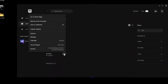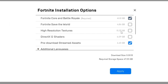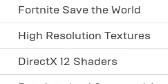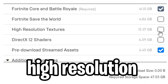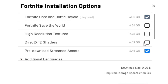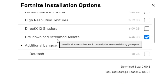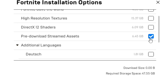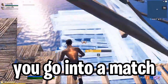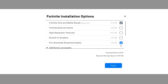Now launch Epic Games and click on the three little dots, then go to options. If you don't play Save the World, make sure that is not ticked. High resolution textures — you do not want that ticked. DirectX 12 shaders — you do not want that ticked; this will uninstall all of those. Pre-download streamed assets you do want ticked, as that downloads all the skins in the game. Without it, every match it re-downloads those skins, which will lower your ping significantly.